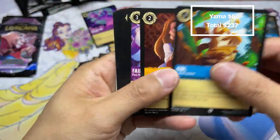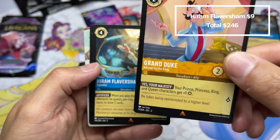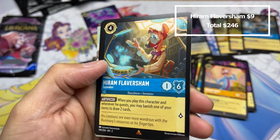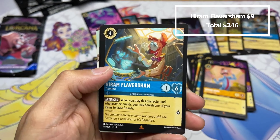Oh, it is also called Magic Brew — Industrial Model! We need to talk about this card. This is an uncommon. Whenever one of your characters challenges another character, you may draw a card. If you have anything on the board ready to challenge, you play this and immediately draw a card or two — and that's not even talking about if you have shift and can challenge with this. This thing is amazing in limited.